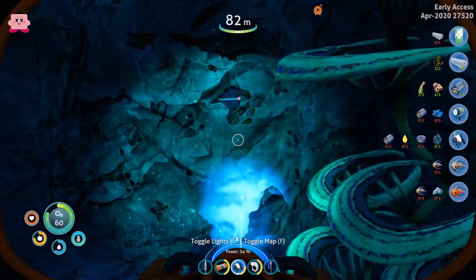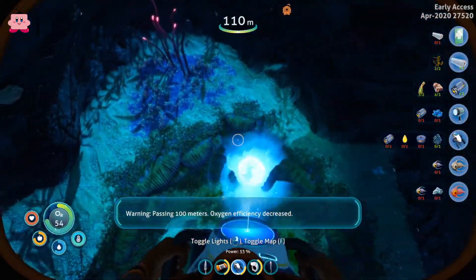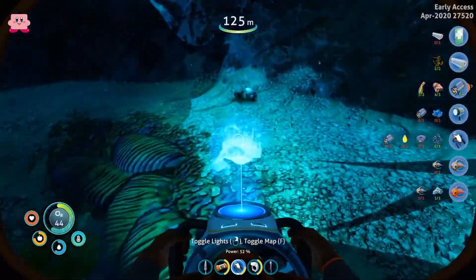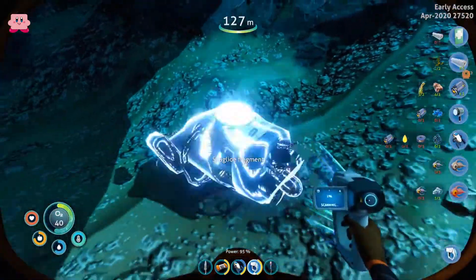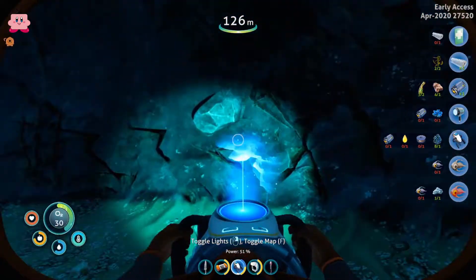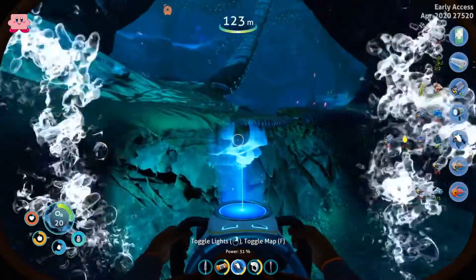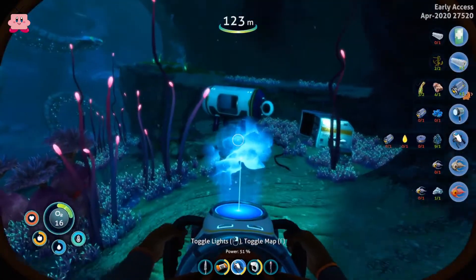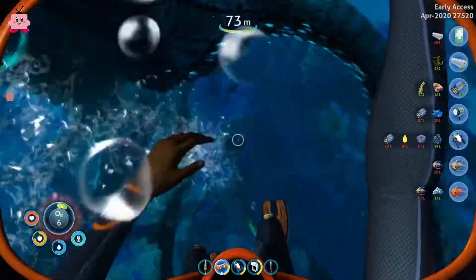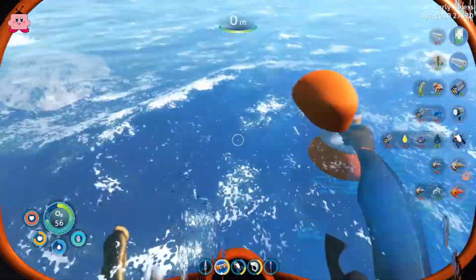Let's go deeper. It's only a bladderfish. Passing 100 meters — oxygen efficiency decreased. And there's salt. We haven't had salt yet; you can cure fish with it. What's this? That's a sea glider fragment — we have that already. This guy doesn't sound very nice. He tried to bite us, so we have to be careful about them.